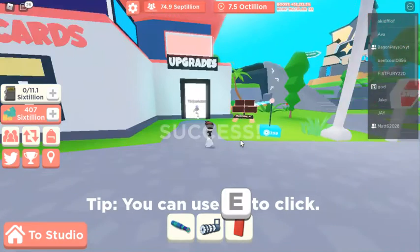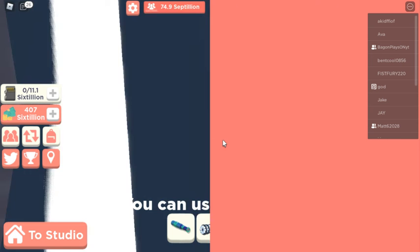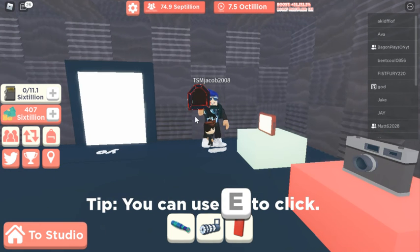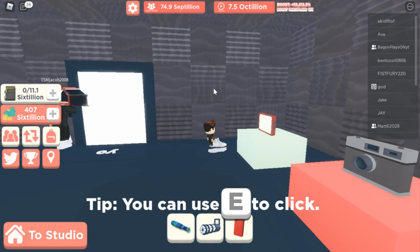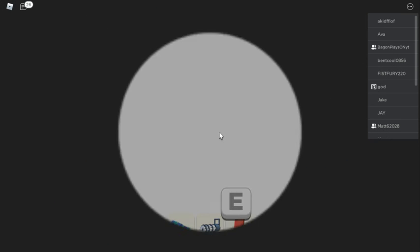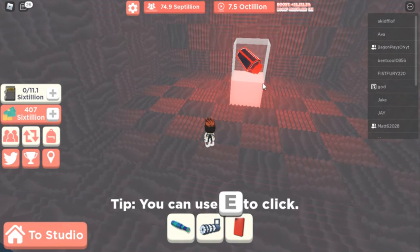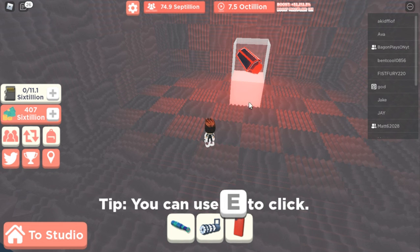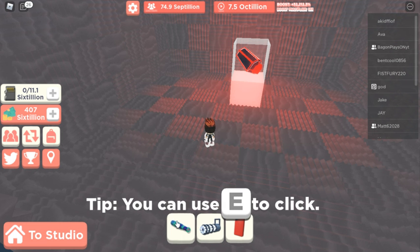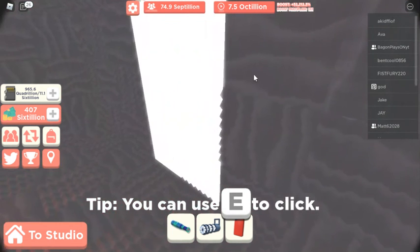The next secret is in the upgrades menu. Once you go into upgrades, there should be a secret door — and yes, there it is. This secret door lets you buy a camera for around 13 trillion, which is actually not a bad camera. It gives five billion SD cards every click. To me that's not worth it since I can just click once and get 965.6 quadrillion, but it's there.